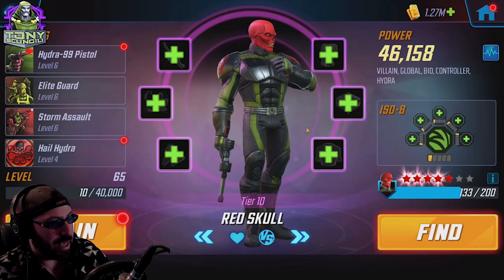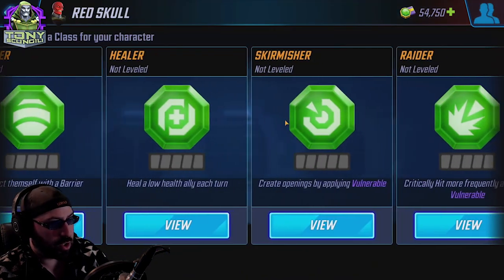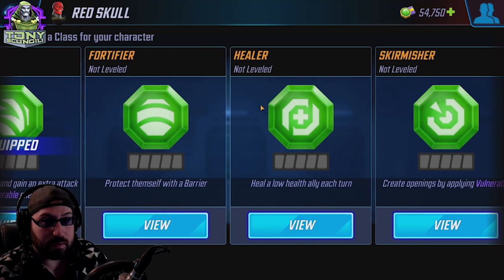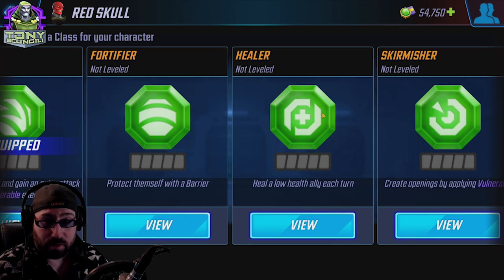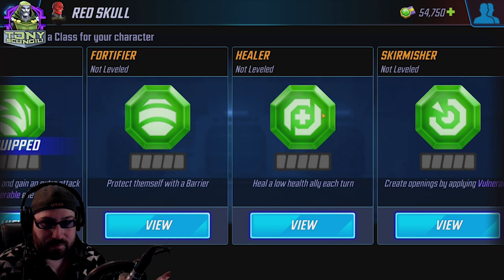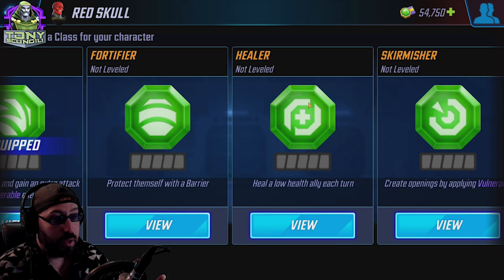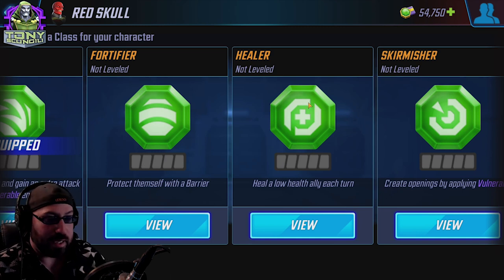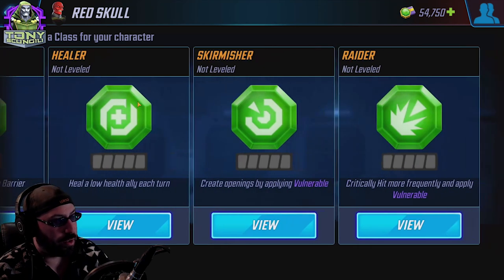For right now I just want his damage stat to be more meaningful, so I have him set to Striker. I think Skirmisher is reasonable and Healer is actually okay considering he's kind of immortal on war defense — throwing out a little extra healing every once in a while is definitely positive. But there are enough answers in the meta to this team that building it to be the best version of itself is only relevant for a very short period of time. Striker and Skirmisher on Red Skull are two pretty easy choices.